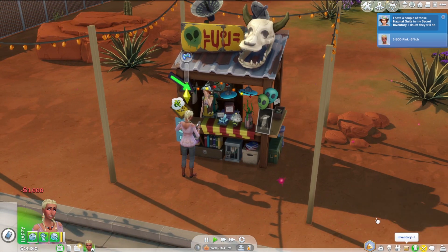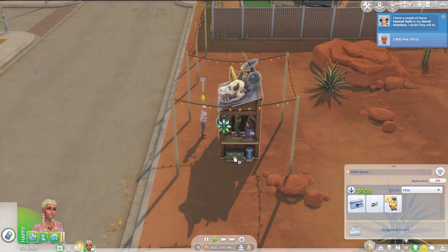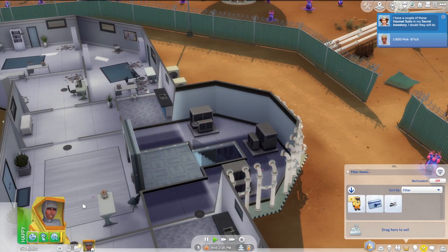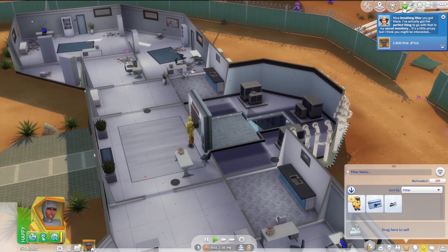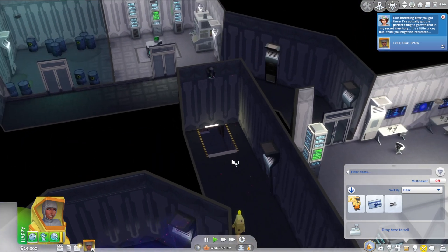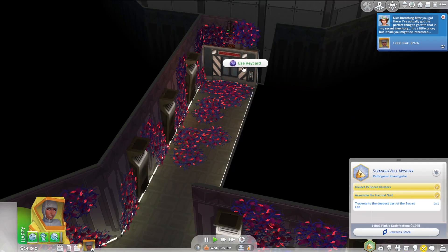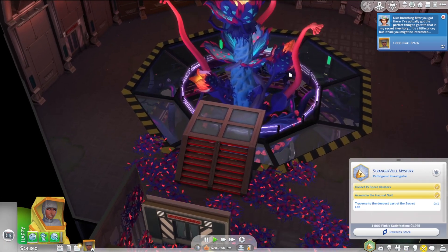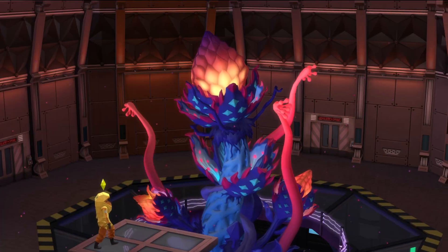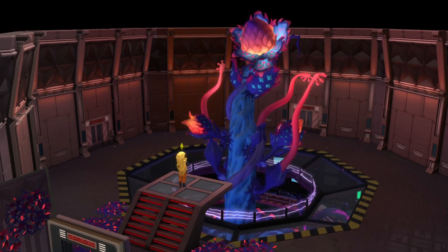Now we gotta combine it with the spore filter and we're good. Let's go. We'll wear the hazmat suit — nice. Let's go through — there we go. Use key card and we're through. I gotta open this door too. We got the mother — hello. Attempt to communicate. Hey mother, how are you doing? Nice to meet you. I'm 1-800-PINK-BITCH, I'm kind of well known around these parts.